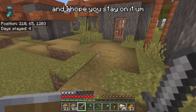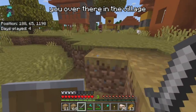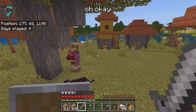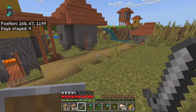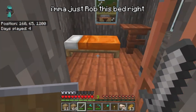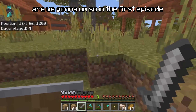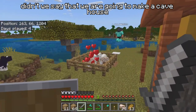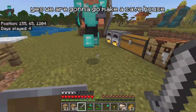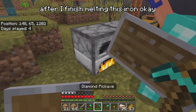So where actually are we? Are you over there in the village? Okay, I've not got my bed — I'm gonna just rob this bed. So in the first episode, didn't we say that we are going to make a cave house? Yes, we are going to go and make a cave house after I finish melting this iron.